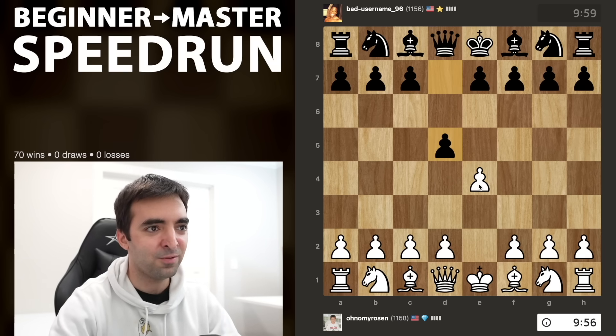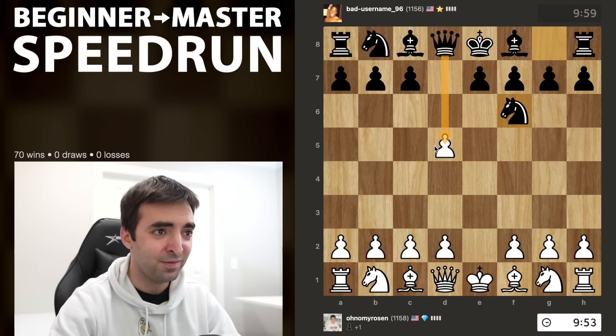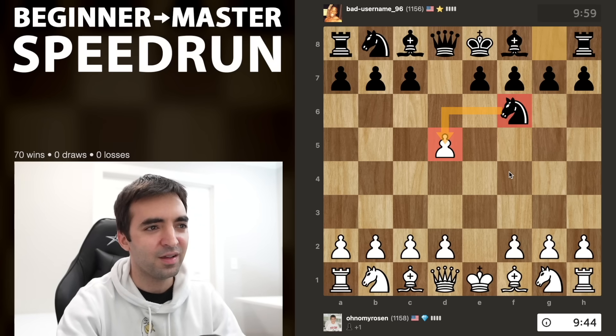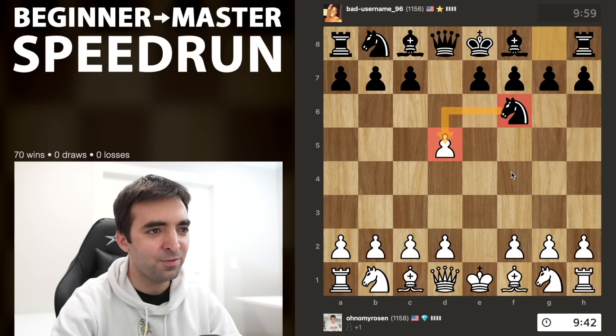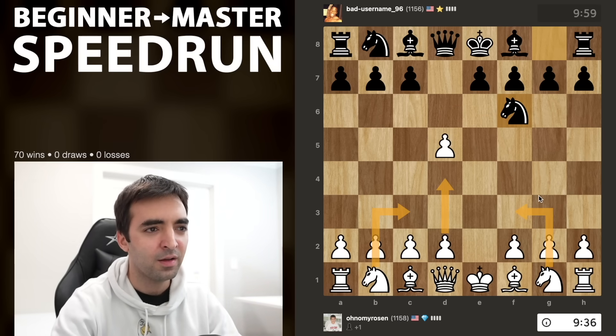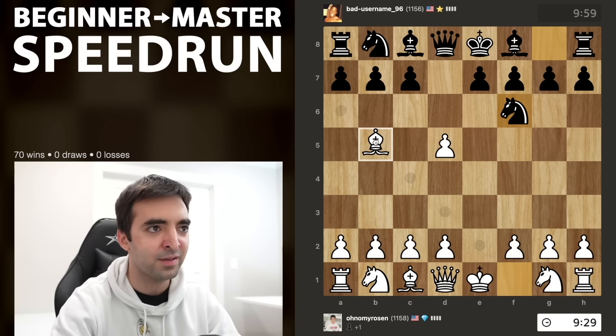Starting as usual with e4, we have a Scandinavian. Qxd5 is a little bit more common, but Nf6 is of course an alternative move, preparing to take the pawn with the knight. So in this position there are a few ways white can continue. Nc3 is typical, pawn d4 is typical, Nf3. I'm going to play a move here which is probably the most challenging move against this line, which is bishop to b5.